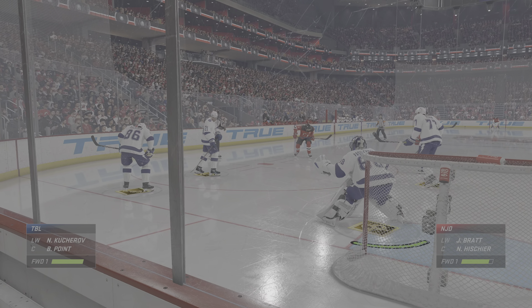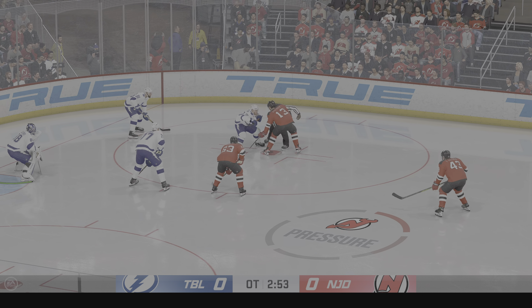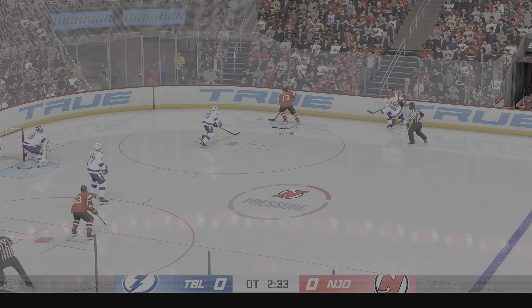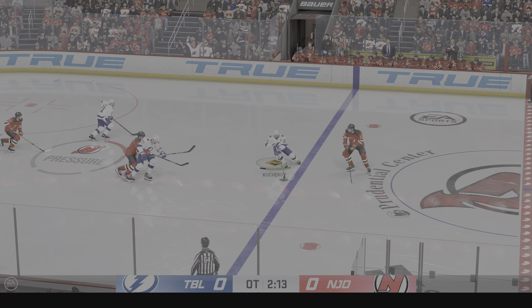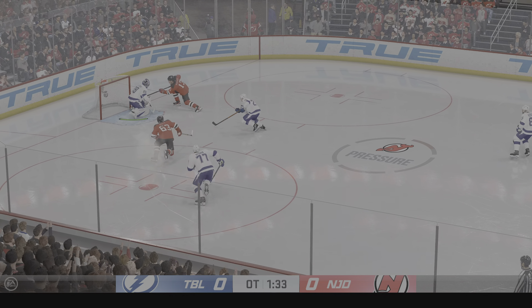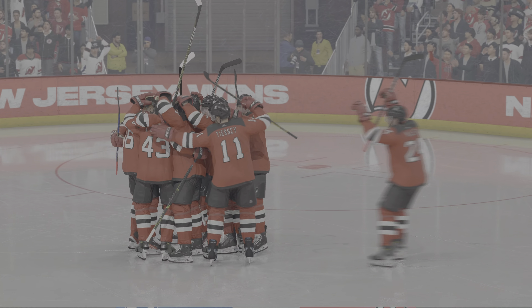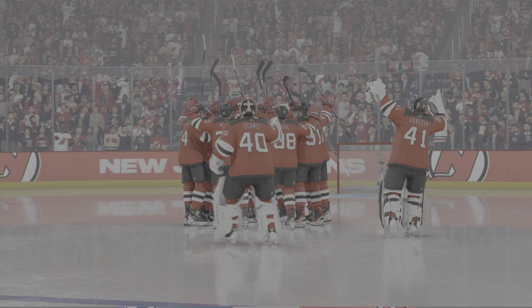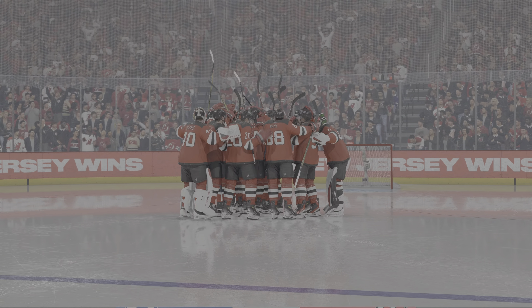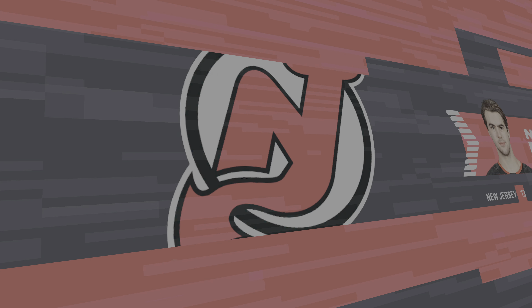A big faceoff here inside the offensive end. New Jersey's got the puck inside the offensive zone. Here's a short pass to Kucherov. Slides the puck ahead. Slides the pass across — what an opportunity it delivers. And that will do it from inside here! New Jersey's ability to defend in their own end was ultimately the difference here tonight. Yeah, it's always the difference — protecting the goaltender, protecting the middle of the ice in particular at the end of the game. Spoken like a true defender.